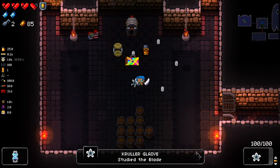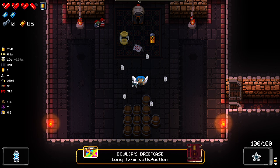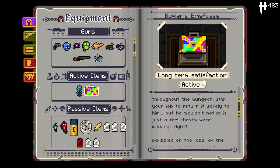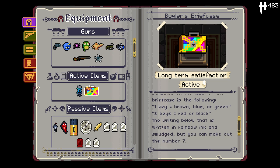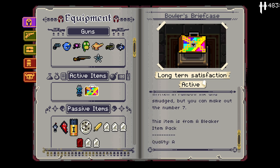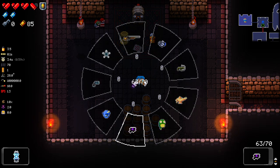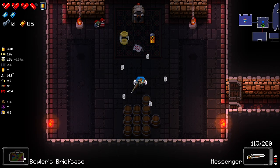Bowler's Briefcase and the Locked Bullets. Bowler's Briefcase sounds rather intriguing — I'm going to buy that. 'Long-term Satisfaction. Bowler, being a gentleman, carries his briefcase everywhere. However, he loses it sometimes during his travels throughout the Gungeon. It's your job to return it safely to him — but he wouldn't notice if just a few chests were missing, right? One key equals brown, blue, or green. Two keys equals red or black.' The writing below that is in rainbow ink and smudged, but you can make out the number seven. So I'm going to imagine that means if I get seven keys, I can open it up and get a rainbow chest.